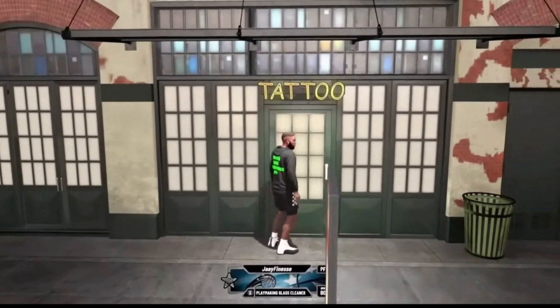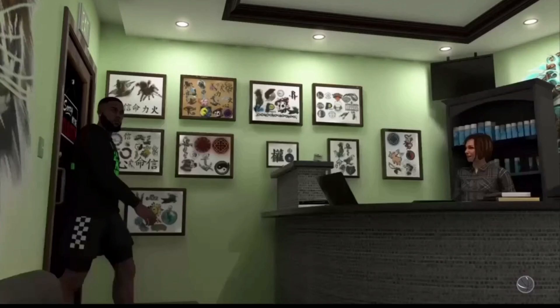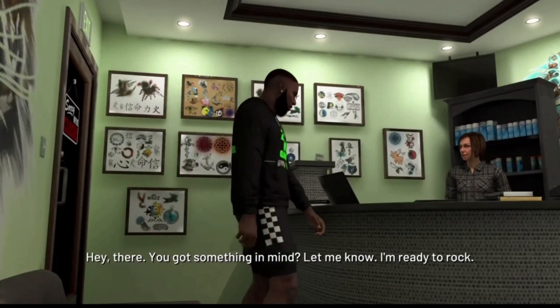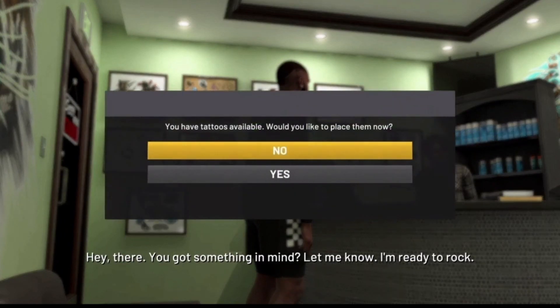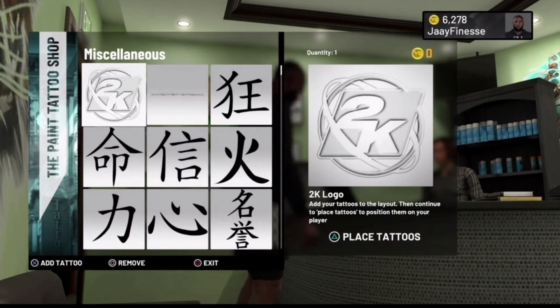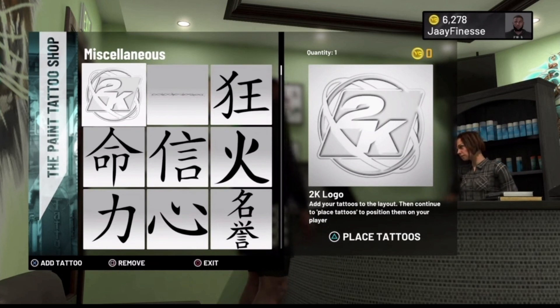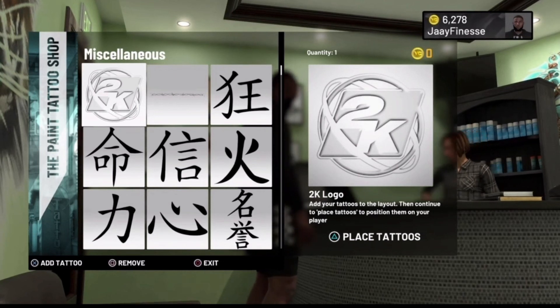To start this glitch off, the very first thing you guys want to do is go ahead and go into the tattoo shop. Now listen to these steps very carefully before you guys comment down below. If you get the message that asks 'would you like to place a tattoo?', the very first time you walk in the tattoo store to do this glitch, make sure y'all boys hit no. Then you guys want to go ahead and select the NBA 2K logo tattoo, which is going to be free — you can find it under this tab right here.